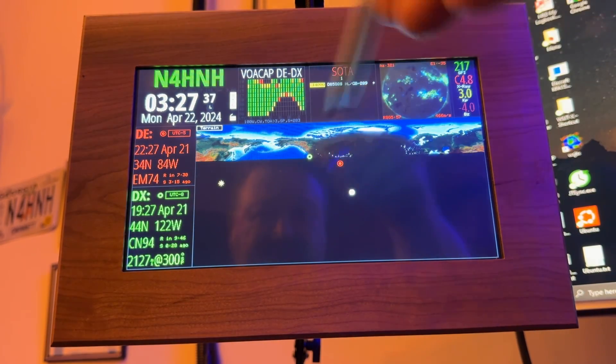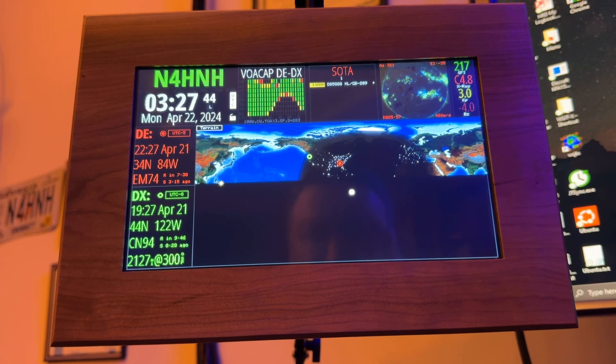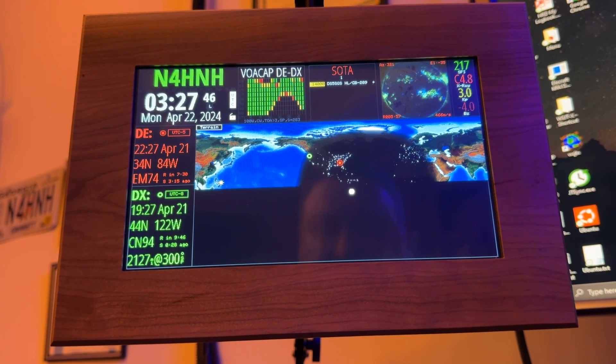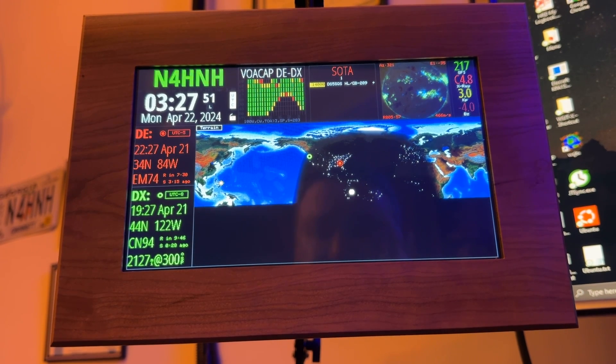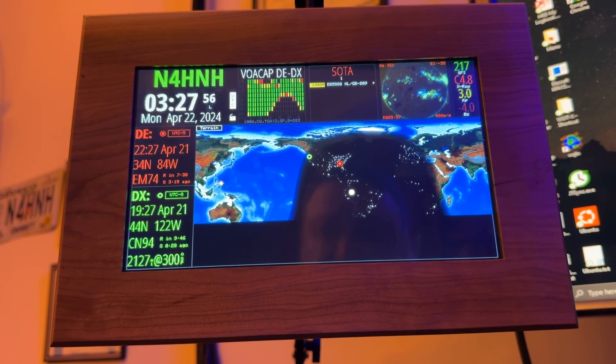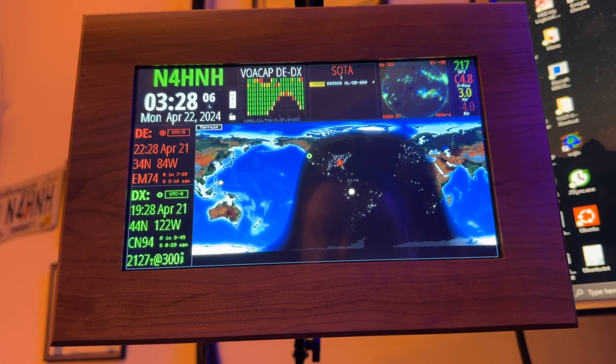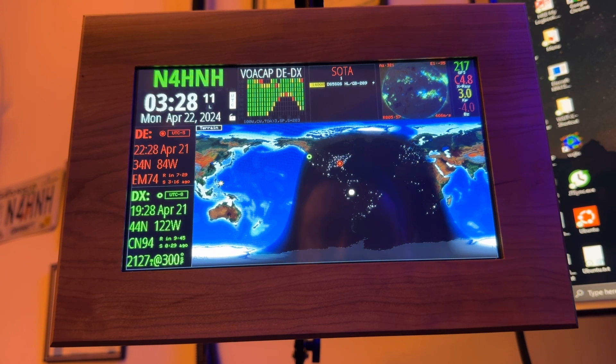There we go — we got the space weather, we got the map generating now. So it just had to do one more restart after it downloaded the update. That's good. It's good that they've written it in such a way that even though the watchdog timed out in this situation, it checks for a new version. Since in this case it found the new version and the new version fixed the issue, it's nice to have the HF clock back up and running again.